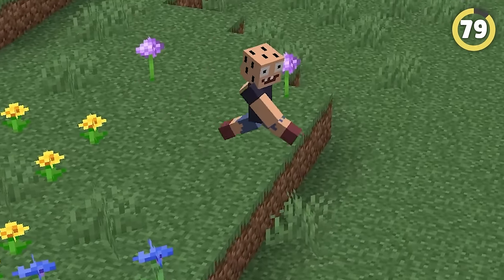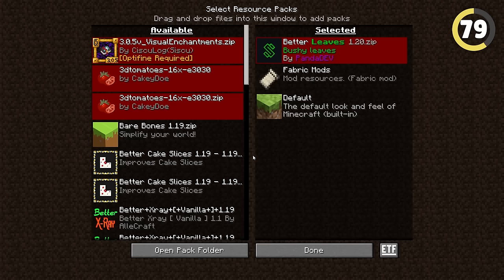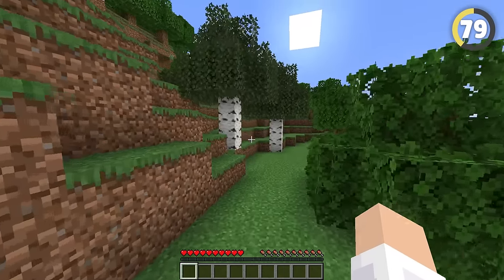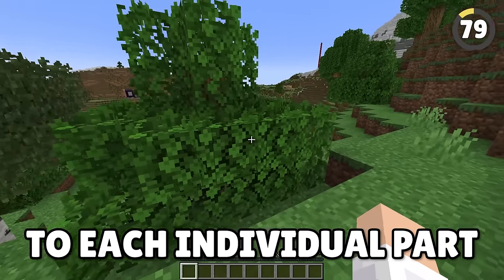The current textures for leaves look as bad as a bald man sticking chunks of hair on his head — it's disgusting. However, Better Leaves can fight this absolute tragedy by making the leaves look like actual leaves, by adding depth to each individual part of the leaf block.